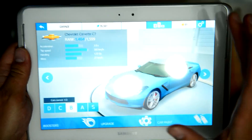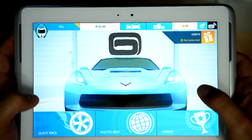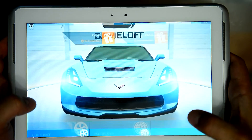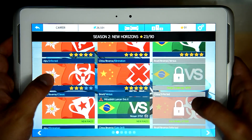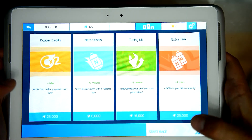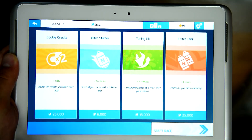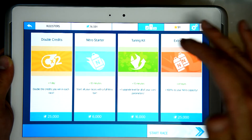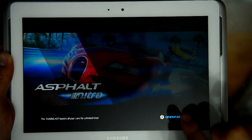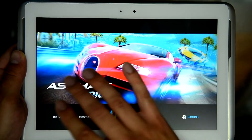When the cars are shown large in the menu they look very, very good, but when you play you will see the difference in the graphics. Be careful when you gain credits — if you accidentally tap on the tuning kit, extra tank, or nitro starter it will spend your credits. Be careful when you press start because I myself accidentally clicked one of those four tabs.